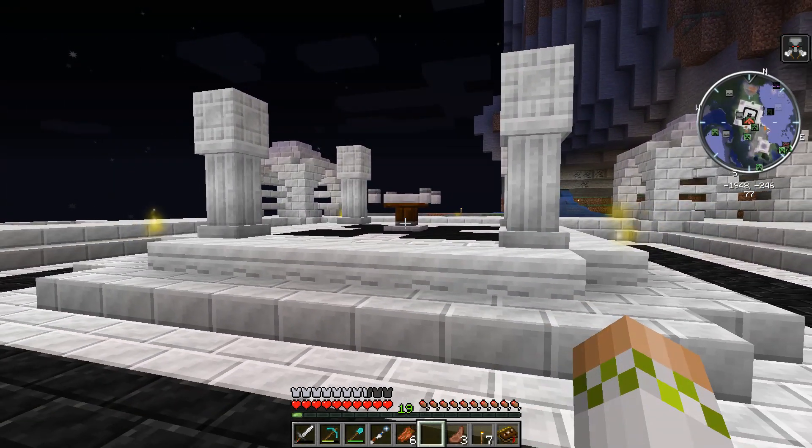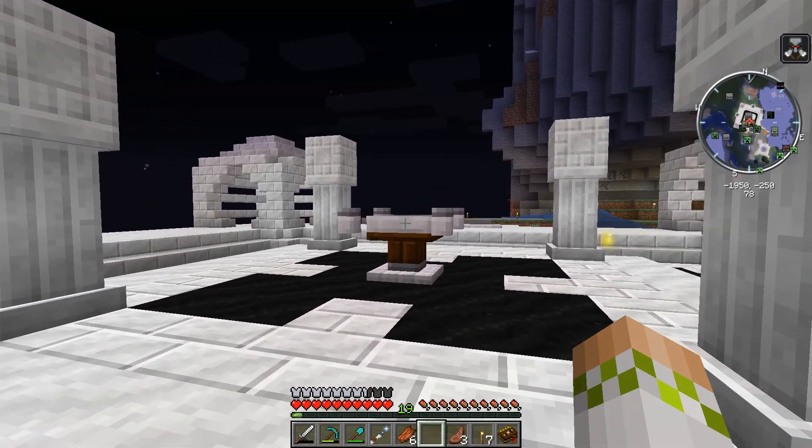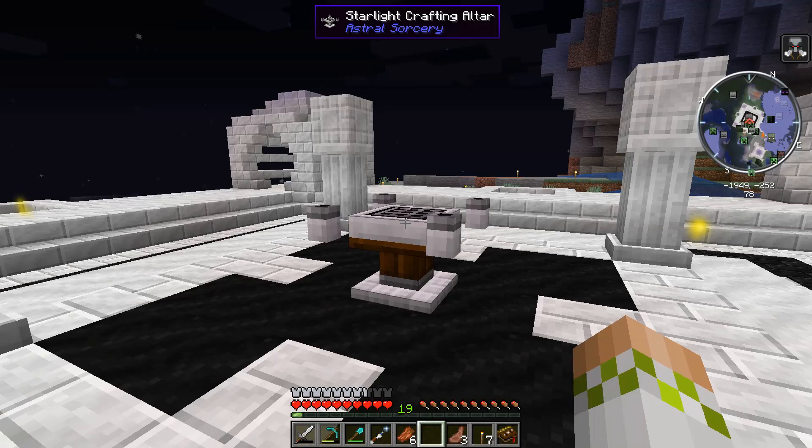A bunch of you will probably be in situations where you're in Mod Packs, you already had a base, you wanted to get into Astral Sorcery, and you had to run hundreds of blocks away from your base to find a concentrated Fosic Field. So you settled for an area where the environmental levels really aren't that high, and you might be limited in what you can do. But thanks to the Spectral Relay, we can artificially increase the amount of Starlight our current setup will have.